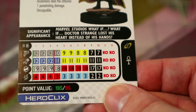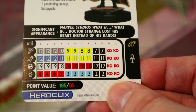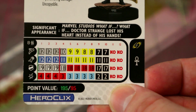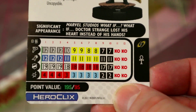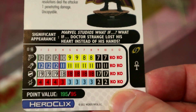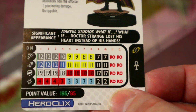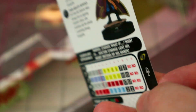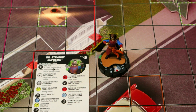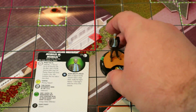Mid-dial he gets pulse wave, super senses, and then at the back end he has steal energy, regen, outwit, and stealth — all black on the dial. The stealth helps keep him safe, regen or steal energy heals him up, and outwit supports you as well. Very cool, very fun character and very powerful uncommon — probably one of my favorites of all the uncommons.